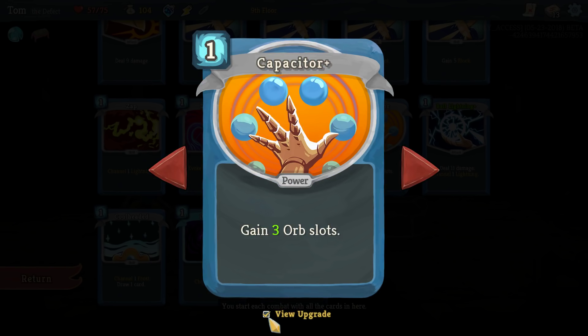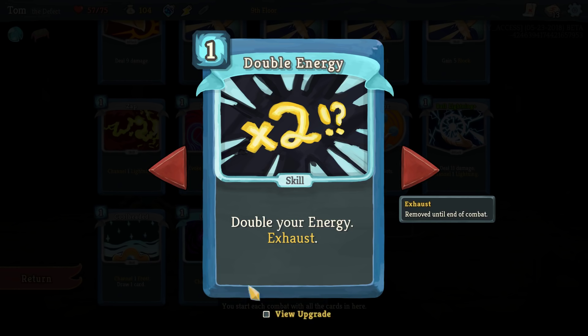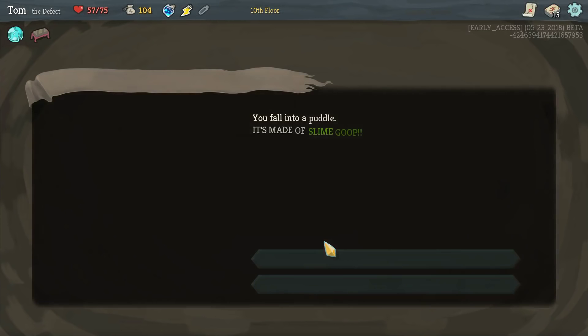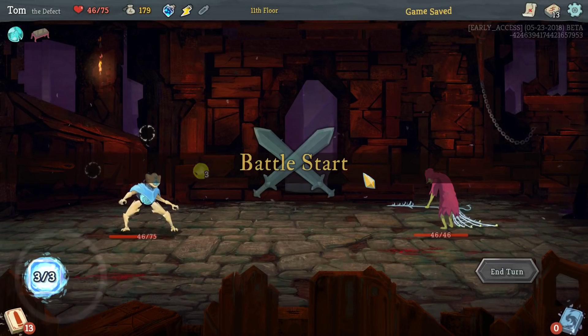And that becomes free to cast — that's cool. Yeah, the rest of these just mostly cost less energy. I still think that shop is better than a campfire to me right now. Upgrading dark would be great, but I don't have to do it right now. A little bit lower health. Ooh, gain 75 gold — I'll do that. I'm going to a shop. I'll probably have to rest at the final campfire, which means I've got no upgrades, but that's okay.